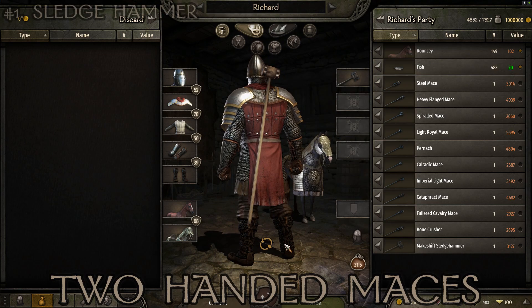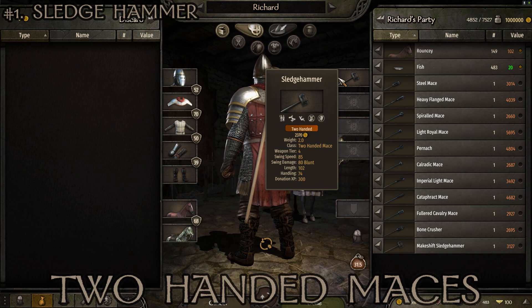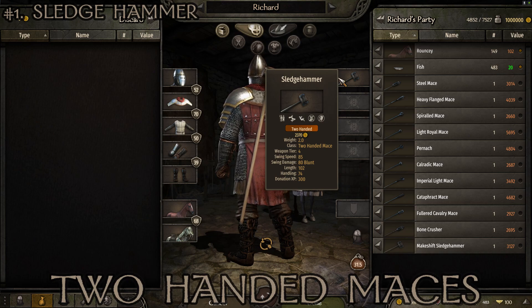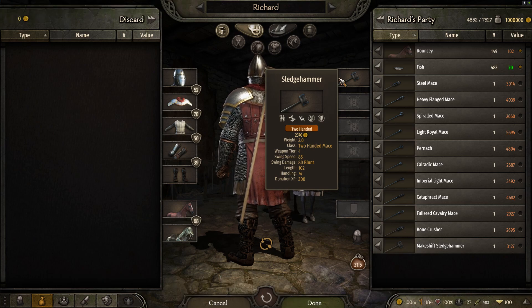The regular Sledgehammer looks basically identical — I'm not sure what was so 'makeshift' about the other one. This one has handling of 74, swing speed of 85, and damage of 80 — a little slower but higher damage. If I'm choosing between the two I'd pick the Sledgehammer, but neither is a particularly good weapon. They're quite common, found all over the map but most frequently in Sturgia, Vlandia, and Battania.